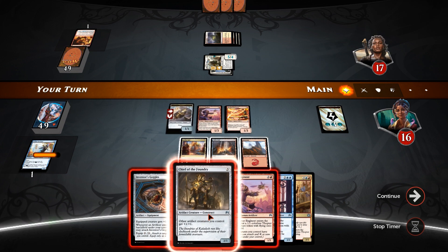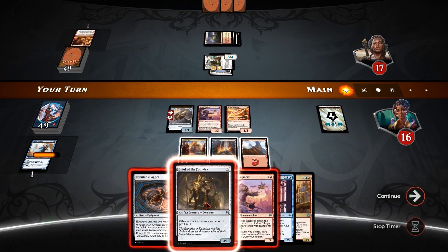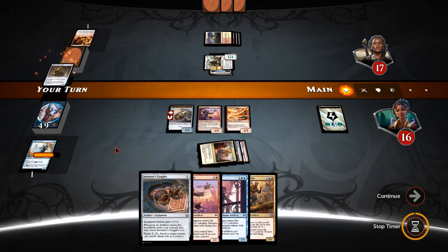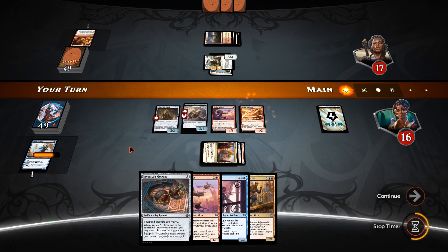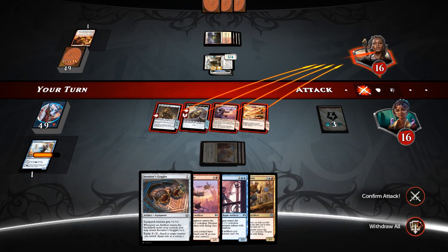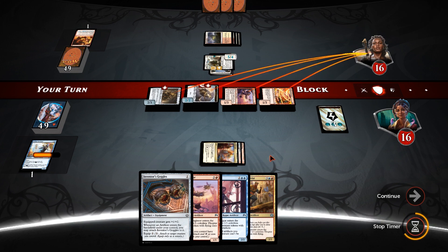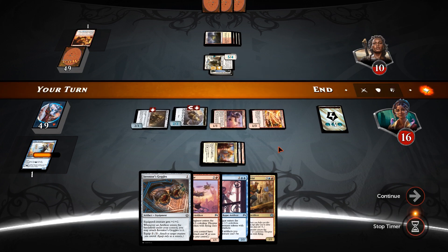And he's also going to trigger the Fireweaver — I think that's the most amount of damage we're going to get. Let's do that. It's probably going to eat some removal, if we're honest. Since he's tapping down two creatures and the only ones we'd keep back are these two, I'm just going to swing with all of them — try to get as much damage and race him faster than he's racing us. Takes him down to 10.